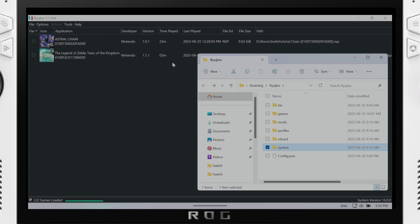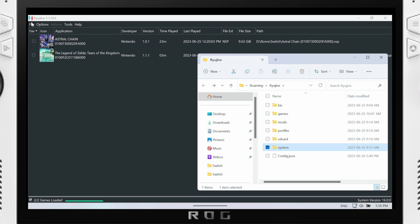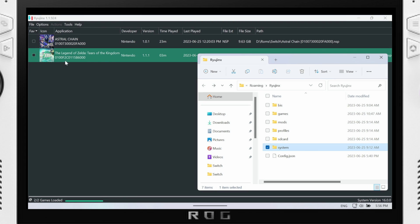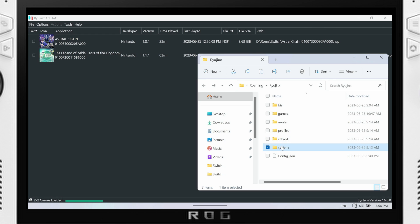Ryujinx is a very similar process. Hit File then Open Ryujinx Folder, and that'll bring you to the folder. Go to System and copy your keys over into this folder as well — for Ryujinx the keys folder is called System instead of Keys.